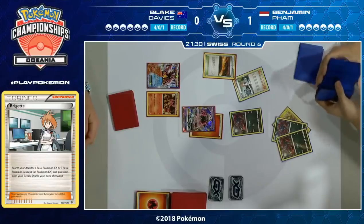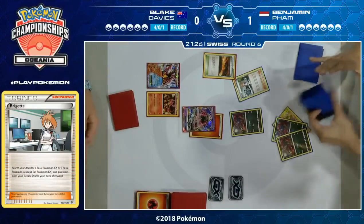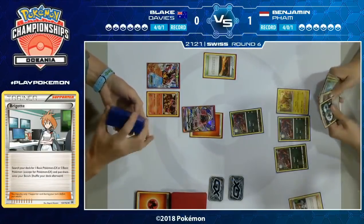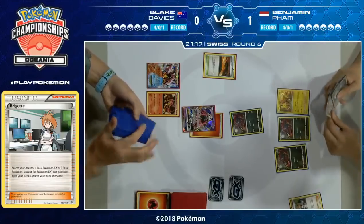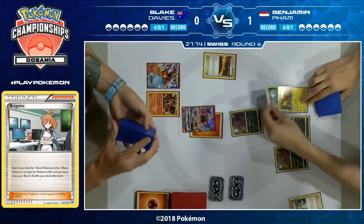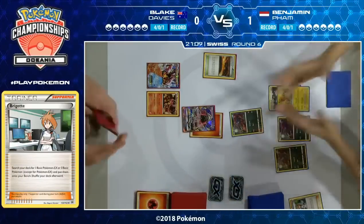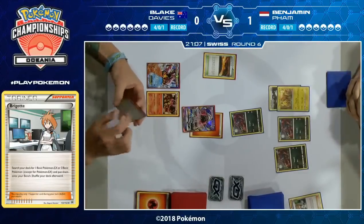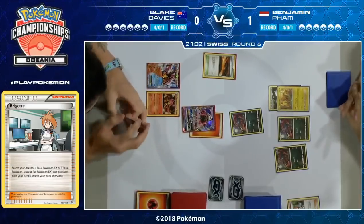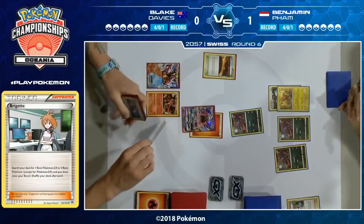Blake opted to play Scorched Earth wanting to draw the extra cards, but knowing Benjamin has Parallel City in his deck, I wonder if it's better to hold on to Scorched Earth. Drawing the cards is great but I think it's more valuable as a way to kick out Parallel City — both sides of it hurt Blake's deck. One side limits his bench and number of Volcanion EX he can have, the other side limits how much damage he can do. Blake doesn't play any Field Blower, so Scorched Earth is his only way to get rid of those stadiums.